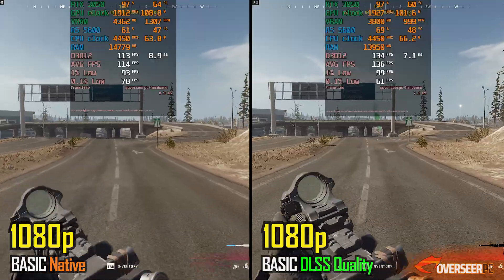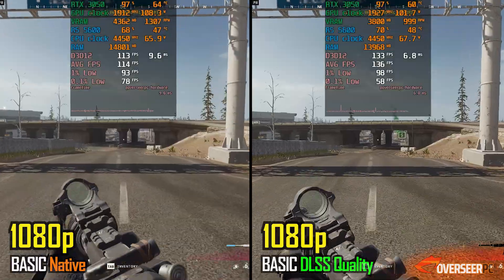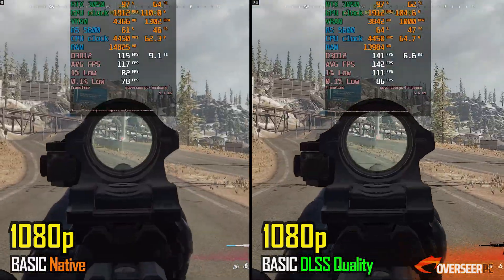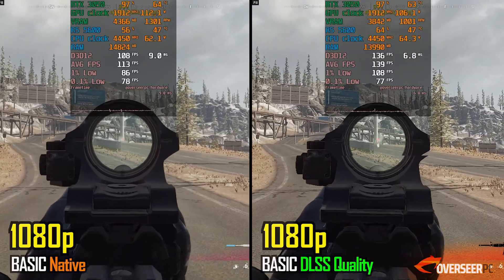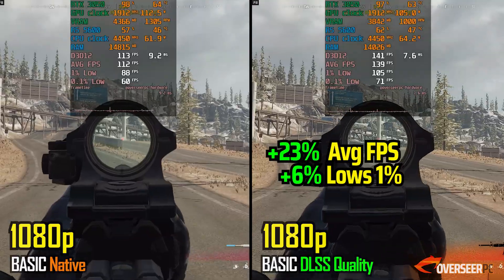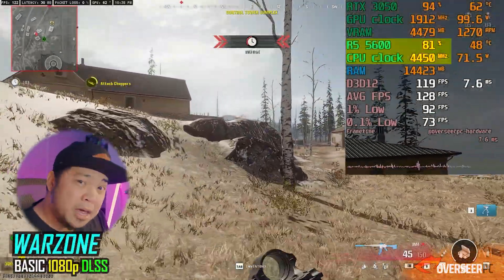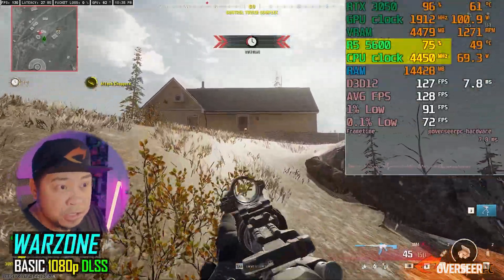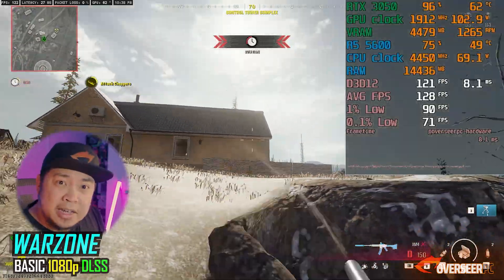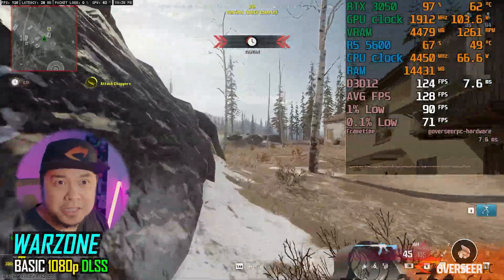Next up is Warzone at 1080p. We compared native 1080p against 1080p DLSS to see if the extra FPS is worth it — and we're getting about 20 FPS more with DLSS, so we'd stay with that. The in-game experience is really good. Do note that we may be CPU bottlenecked here; the CPU is running at about 80% at some points. We'll check later if swapping to the 4060 makes much difference.